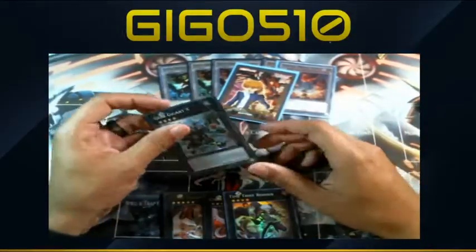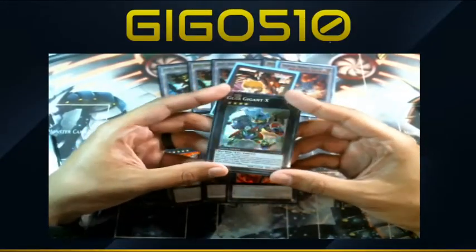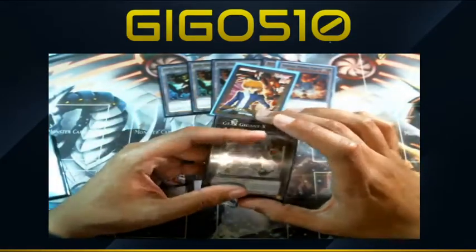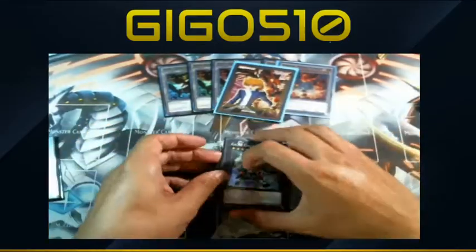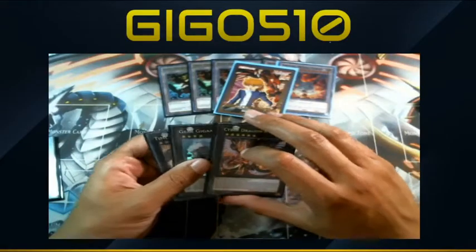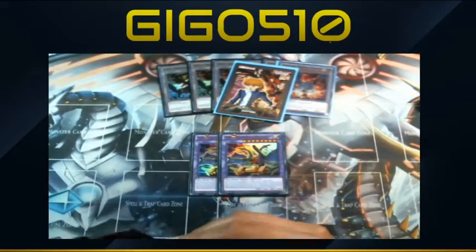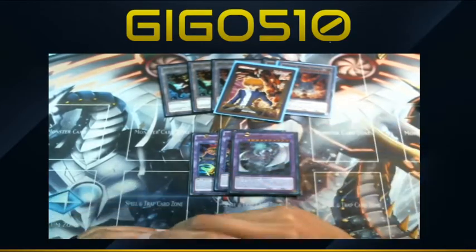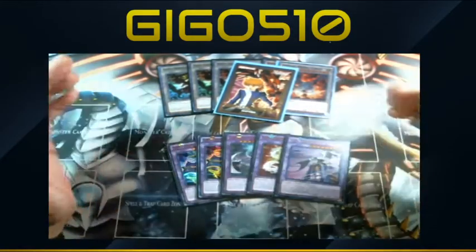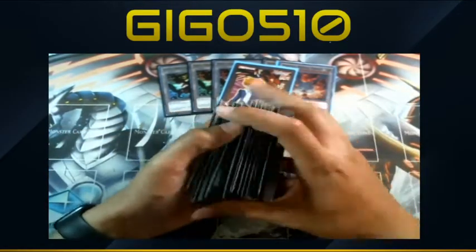Gear Gigant is probably one of the MVP cards for backup plans — I find myself going into Gigant when I want to rely on an alternative route to protect key players from negation or exposure. Gigant searches out almost anything in the deck that's level four or lower — usually Scrap Recycler, Symphonic, Naster, or whatever you need. That's it for the Xyz. The fusions are two ABC Dragon Busters, one Mega Fleet, one Rampage Dragon, and Shadal Construct — all self-explanatory.